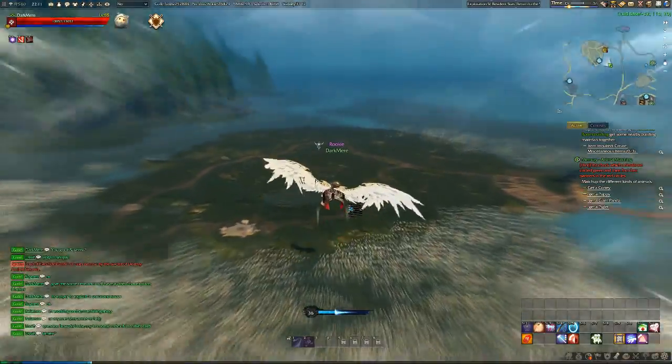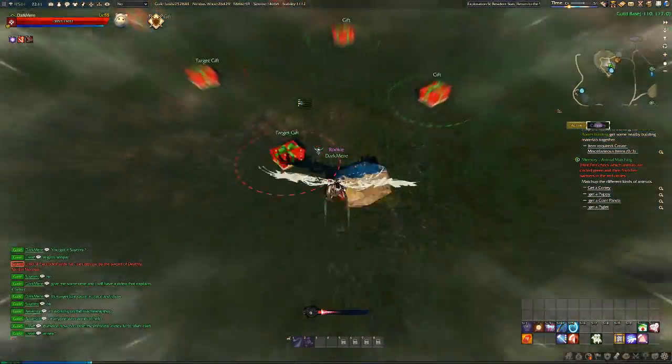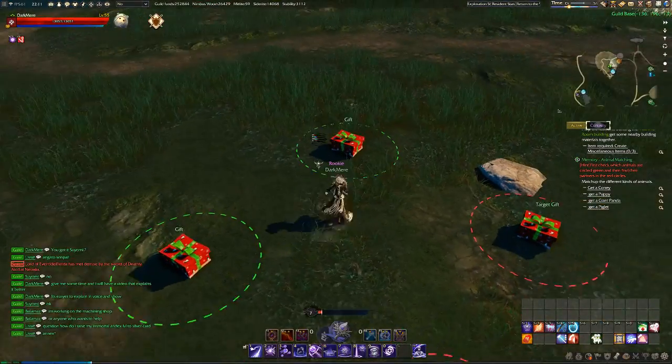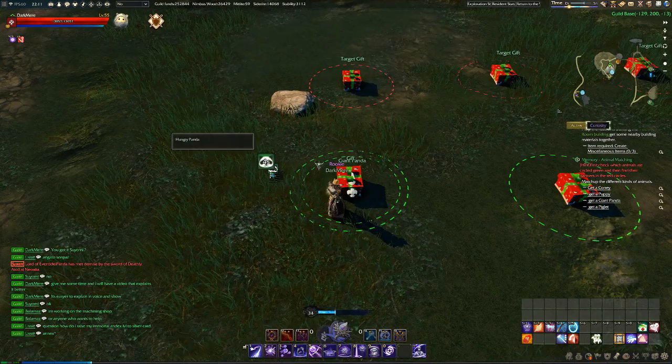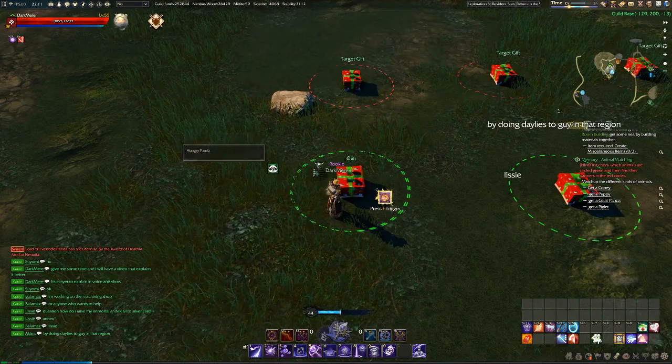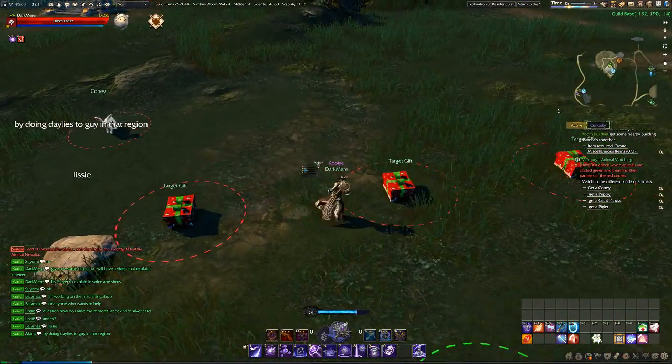It's basically like a mini game with a memory puzzle. When you open the green quest chest you get a buff from the animal, like hungry panda here. Then we just need to find the panda in the red chest or gifts.